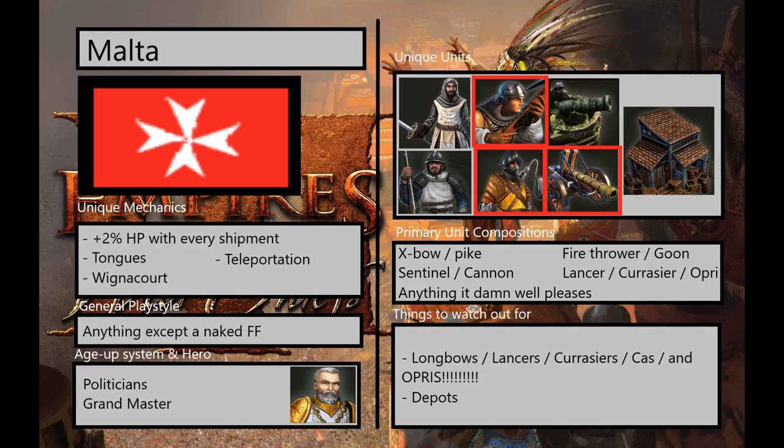For their age-up system and hero, they have standard basic politicians that all the European civs have. But their hero, the Grand Master, ain't no basic one, let me tell ya. There is a reason I put the Grand Master as tied with all of the native wardchiefs for best explorer in the game in my Explorer tier list — you should go check that out. The Malta Explorer has increased HP like the USA generals do, and maintains the pistol range attack that they have. Just like the USA and Mexico explorers, he can also build forts.